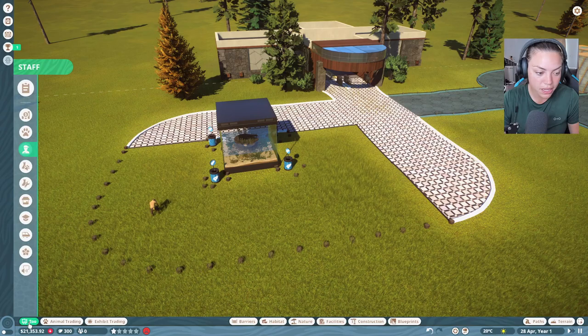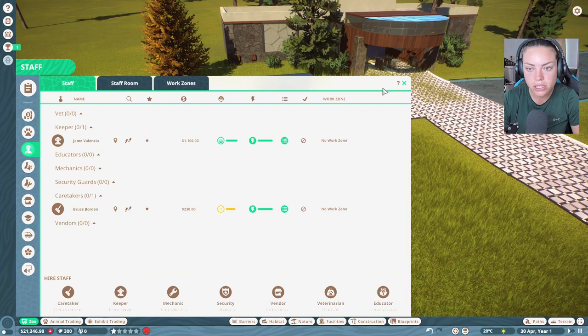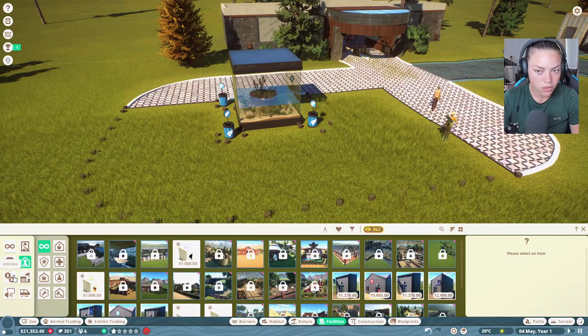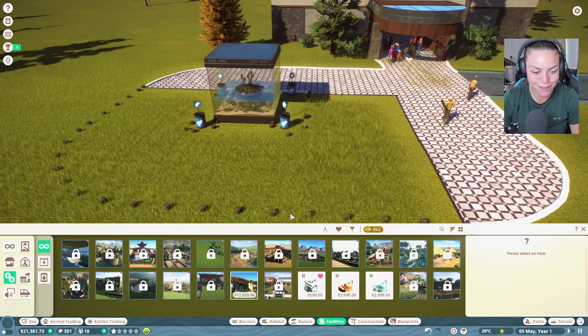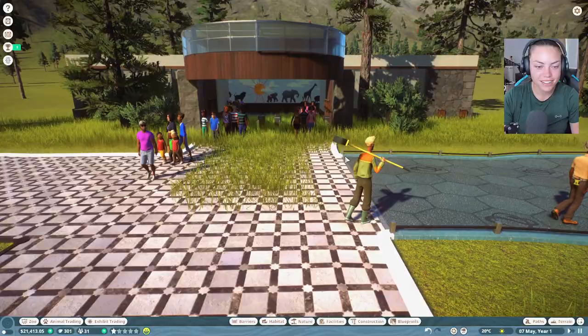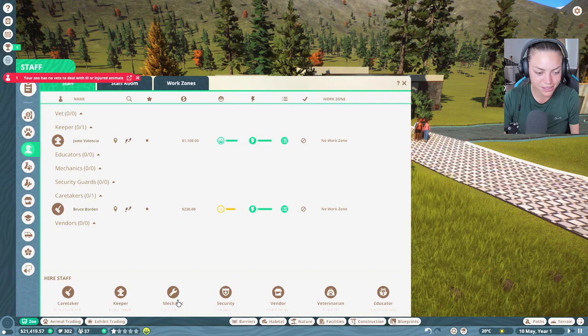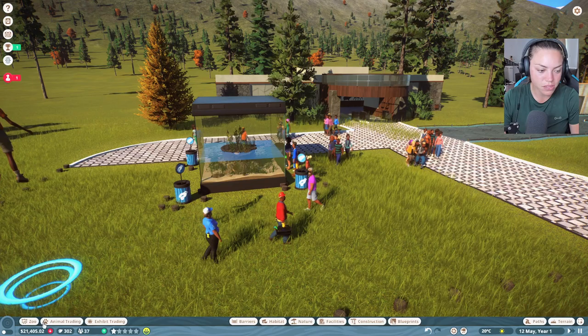We're going to need staff — let's get one keeper and one caretaker. Their humidity and stuff is all sorted. Here come the people! There's a lot of people. We have no vets — yes, we need staff. We need a mechanic, security, and a veterinarian. We don't need a vendor just yet but probably will.